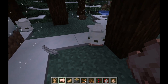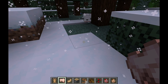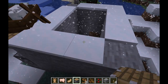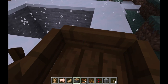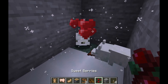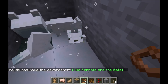The word 'tame' isn't quite right here — 'trust' is the correct term, similar to how it works with wolves and cats. Wild foxes cannot trust you at all. What you have to do is get two wild foxes to breed using sweet berries. The baby fox they produce will trust you. One important thing to consider: if you startle an adult fox and the baby is nearby, it'll startle the baby too, so make sure they're enclosed so they can't escape.